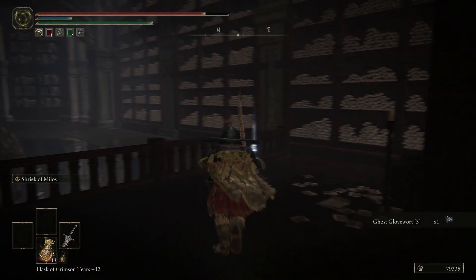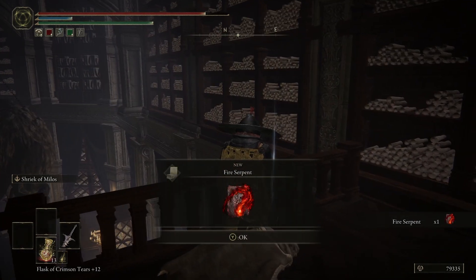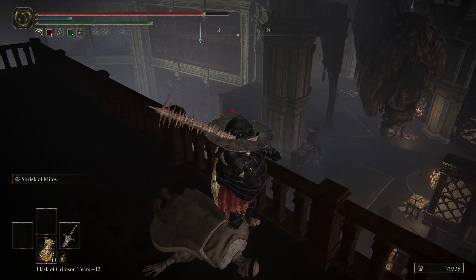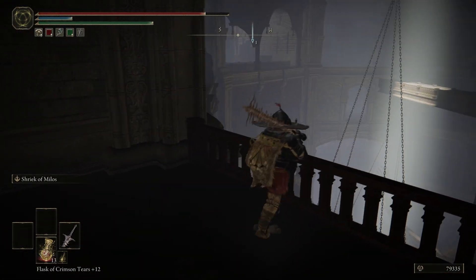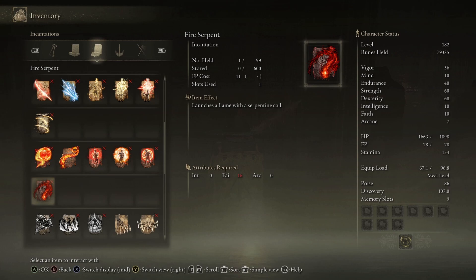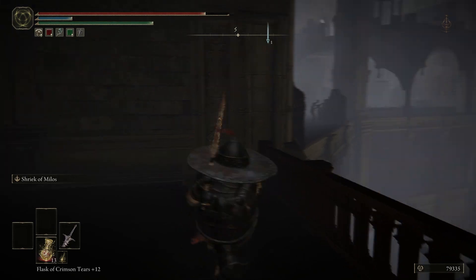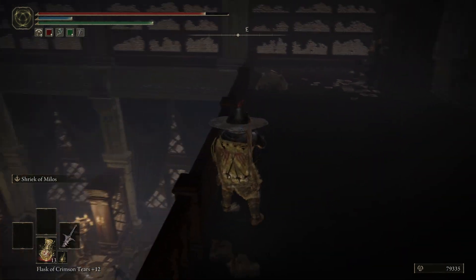We're going to press forward. Fire Serpent — it feels like it's been a little while since we've gotten a new incantation. 'Incantation of the Fire Knights under Mesmer the Impaler's personal command. Launches a flame with a serpentine coil. Charging enhances potency. When the flame they received from Mesmer would not find purchase within them, the Fire Knights relied on fire incantations to honor their bond.' We are definitely getting closer and closer to Mesmer.